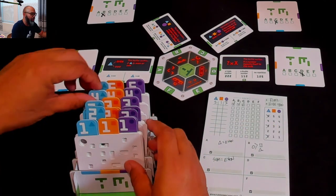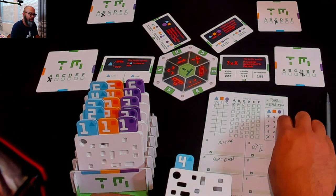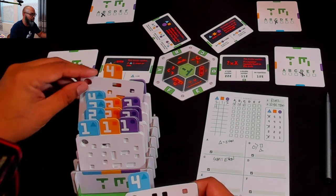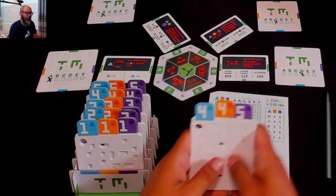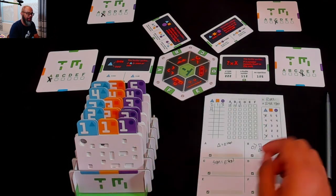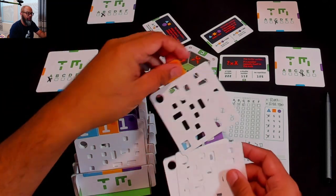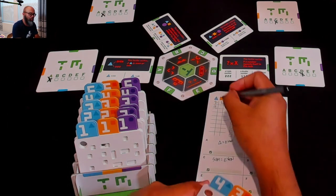I know it's either going to be a two or a four - let's try a four for that first one. We know the circle has to be larger, and we also know the sum is going to be even. So let's do four, three, five. That means the circle is bigger than both, and the sum is four plus three plus five equals twelve - which is even. So four, three, five is our second guess. This is round number two.